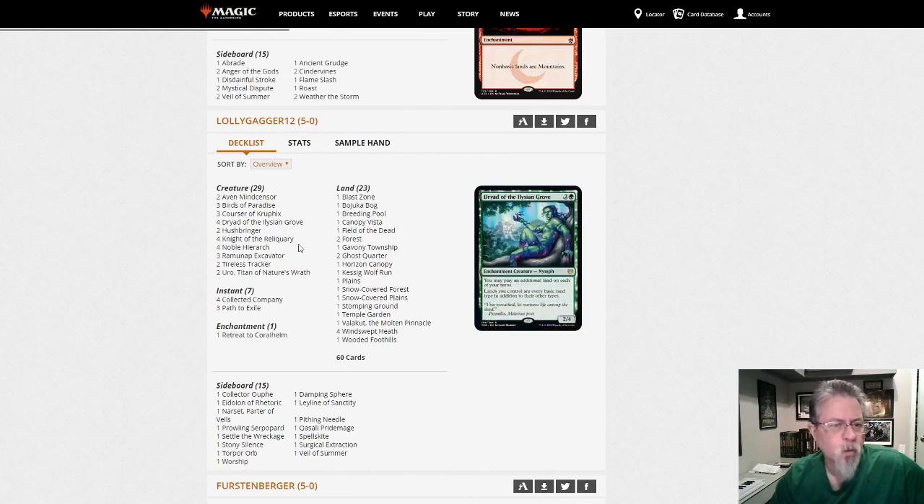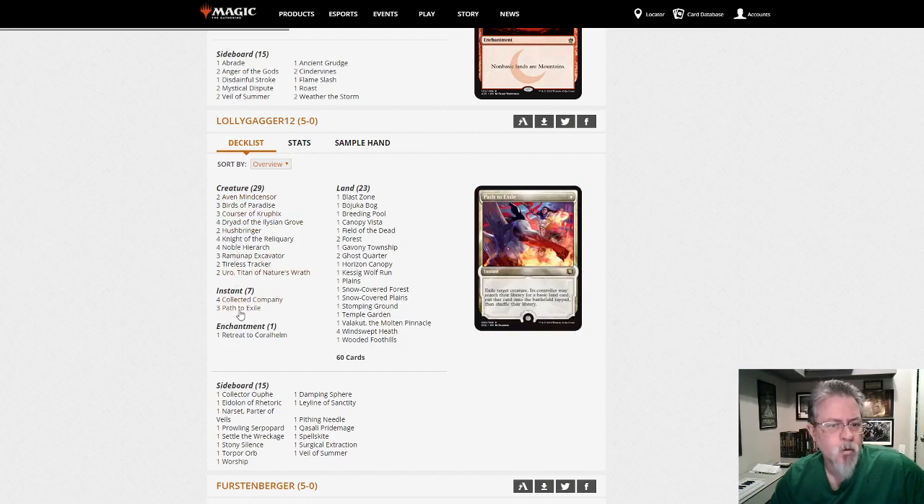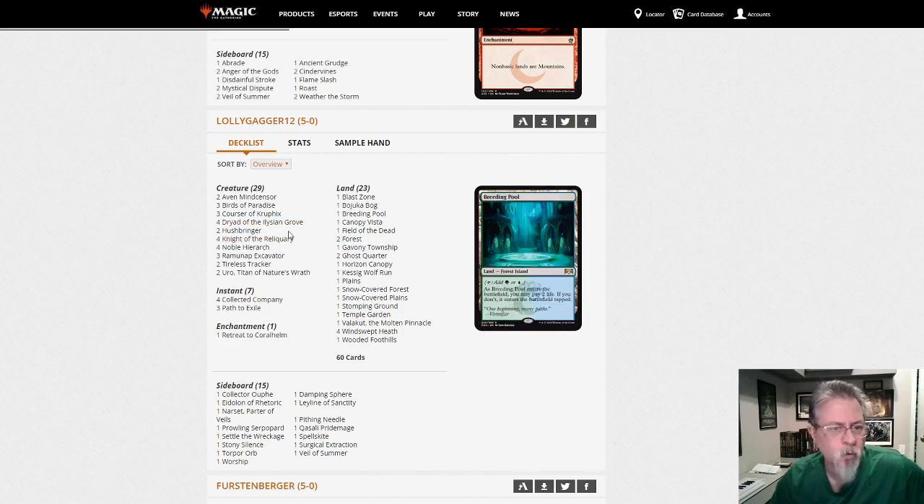Lollygagger 12 with a Knight of the Reliquary CoCo Coral Helm combo deck. You can find Uro with CoCo — finding a titan with CoCo just seems so wrong but there you go. It's kind of an aggro combo deck. Knight of the Reliquary helps your mana, the Dryad helps the mana, you can cast anything. Cast a Wolf Run — that's gonna sneak up on people.